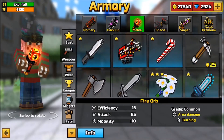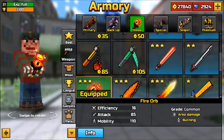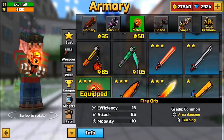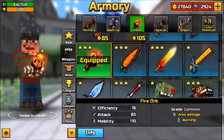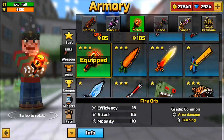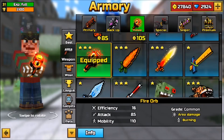Moving on to melee — I don't play melee that much, but there's one weapon that when I started using it I thought was incredible: the Fire Orb. The Fire Orb was also overpowered when the burning effect was added to the game. I said to myself, the Fire Orb is one of my favorite melee weapons now and I'm going to use it exclusively.